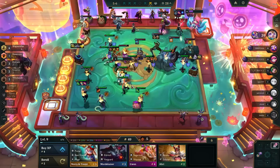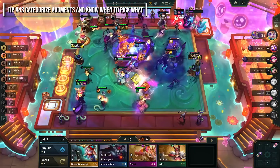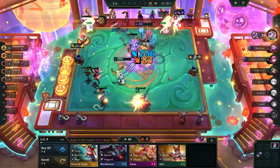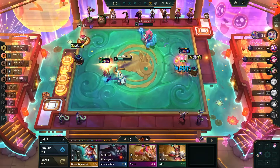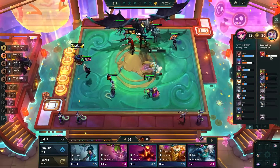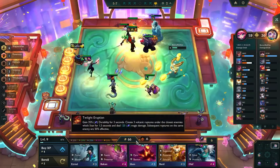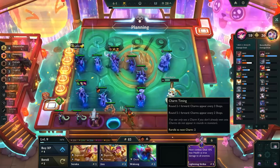Augments are still a critical part of TFT. The first tip is to categorize each augment so you know when to pick them. Generally in stage 2, you want an econ or item augment depending on if you're winning or loss-streaking. In stage 3, you want a combat or item augment. For your last augment, generally combat unless you're going for a very specific strategy. Check teamfight.lol/stats/augments for the best augments at each stage.